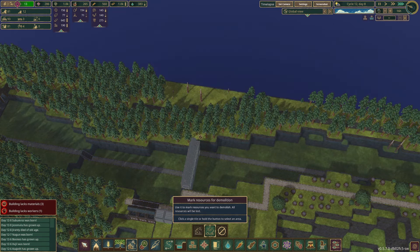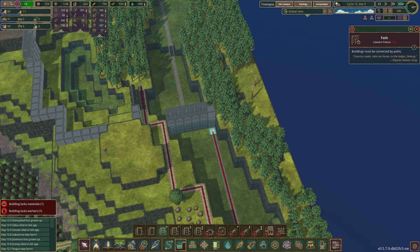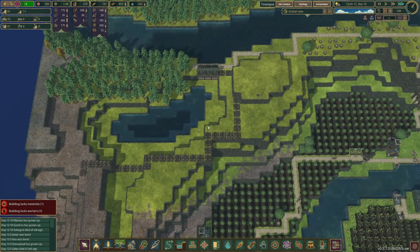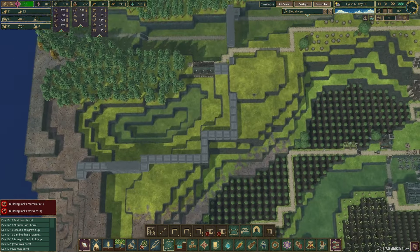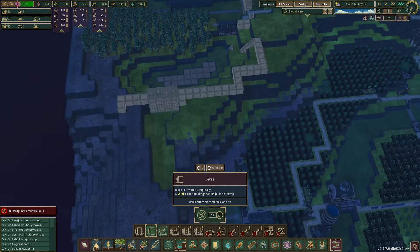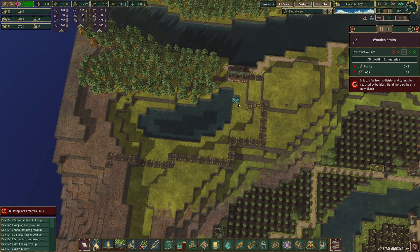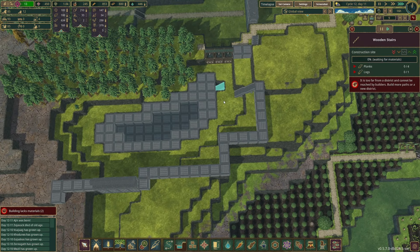I'll start demolishing or cutting down some of these trees — gathering the wood for it. I will need to get access up here so I'm just gonna put the ladders up here. Now that I think about it, I'm gonna put a staircase here and I'm gonna try to fill all this in — I know this might be a dumb idea and an incredibly stupid use of resources, but I think it's not a bad idea.